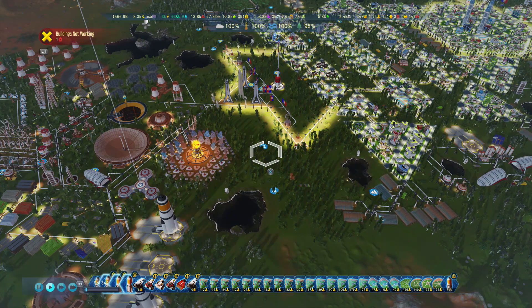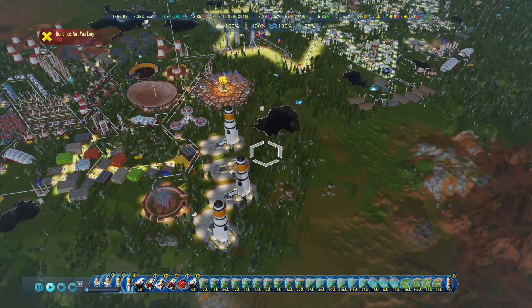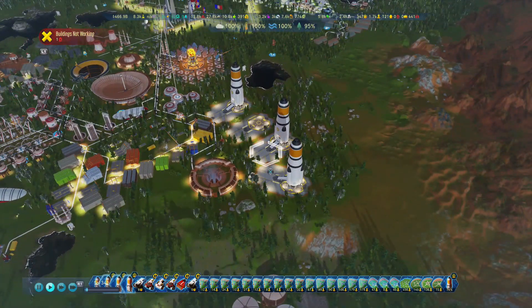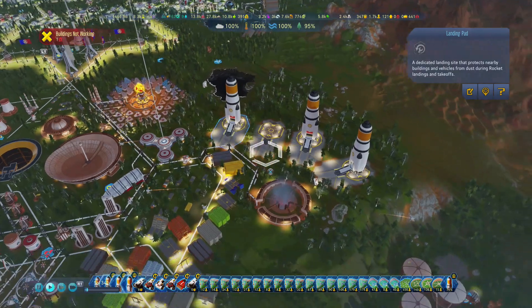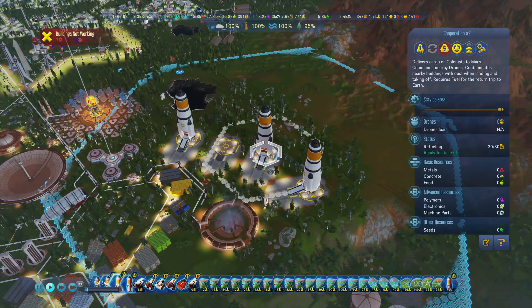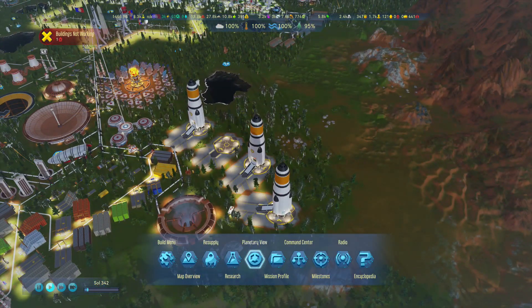One of the main things I've noticed is going into your expeditions. A prerequisite for this is to have a rocket already landed on Mars. As you can see I've got three rockets here, fueled and already loaded with rare minerals, so they can go back to Earth if needed.